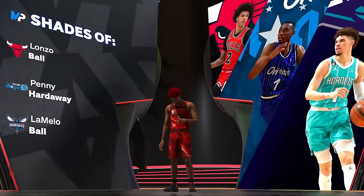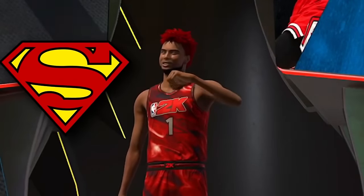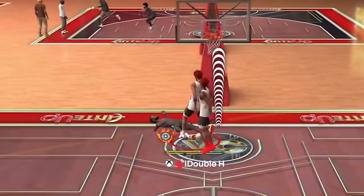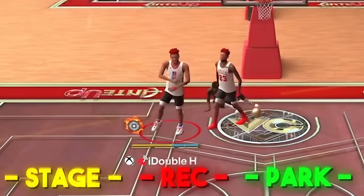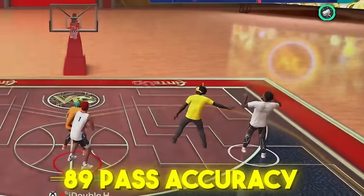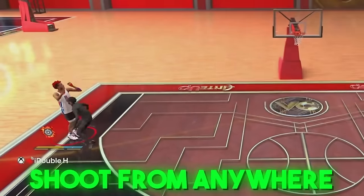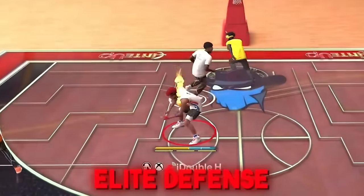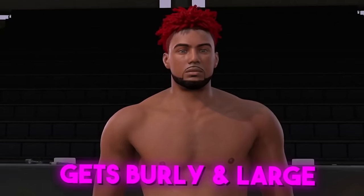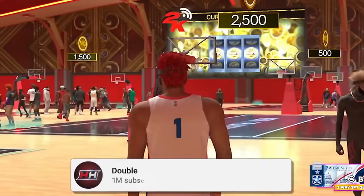I have a build I like to call the two-way hero, because this build is truly a superhero. This build is not only the most fun build in the game but the best build for all game modes — a 94 driving dunk with an 89 pass accuracy, all the dribble moves unlocked, can shoot from anywhere on the court, play elite defense, and unlock the biggest body types in the game due to its high strength.